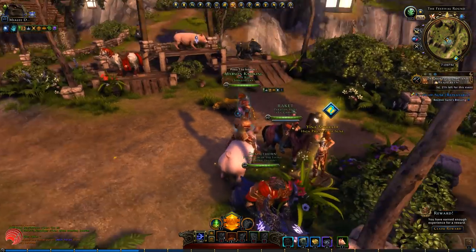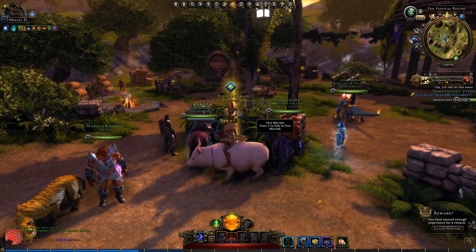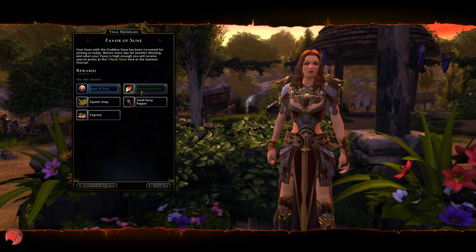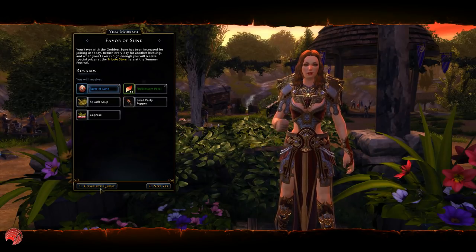When you enter the map you will get a quest already. You can also pick it up at the Protector's Enclave event podium. You give it to this lady and you will get automatically a favor of Sunni, some petals — because you get petals everywhere — and some of the resources in here. These are random but you will always get a favor of Sunni. You can do this quest every day; all you have to do is talk to Jina Muradi and you can deliver the quest. It's no work at all.